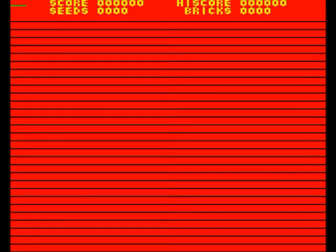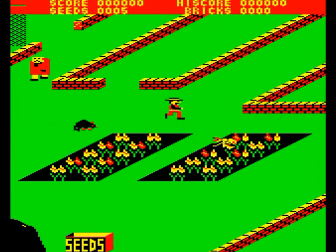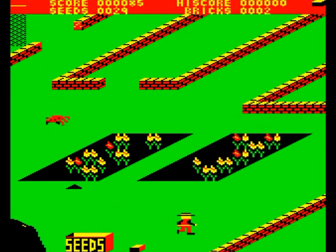Imagine Software presents Pedro, a colourful oblique projection game where you play a gardener under siege from the Mexican wildlife and a tramp. You're charged with keeping your garden growing and you start with two colourful seed beds full of flowers. However, scuttling in from the left, right and top of the playing area come a variety of hungry creatures intent on eating them.